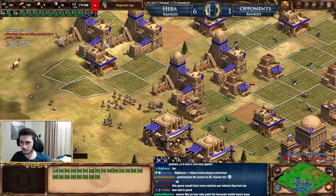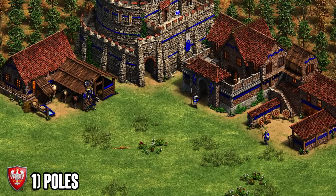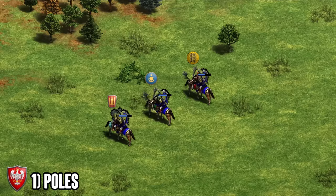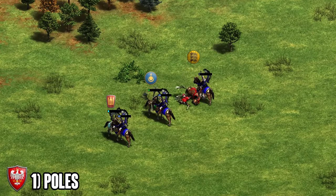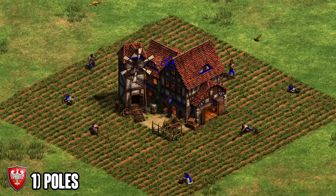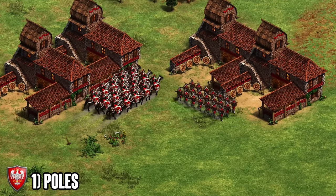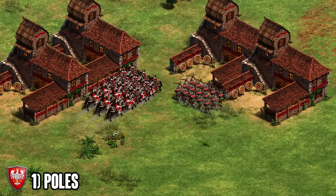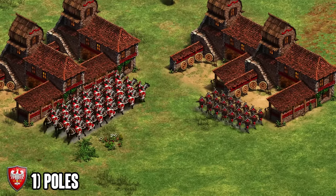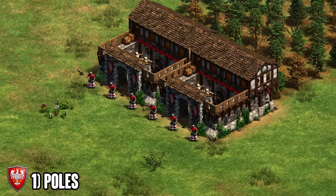Moving on to number one — the moment we've all been waiting for — it's the Poles. The Poles are absolutely ridiculous in my opinion. Their late game is completely unmatched, and every time I get to a point where there's no gold on the map with Poles, I feel like it's a free win. The Winged Hussar gets trample damage, extra damage versus archery units from the team bonus, plus the Folwark bonus — so many bonuses go into spamming out Hussar that makes Poles absolutely insane. Their only weakness is lacking the last armor upgrade from the Blacksmith, but when all the gold runs out this is barely an issue — it's only a problem against mass Heavy Cavalry Archers or mass Arbalests.